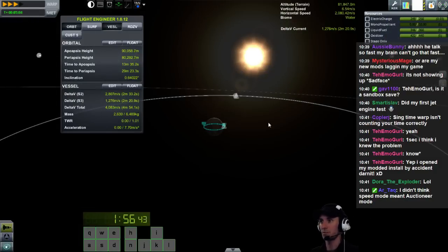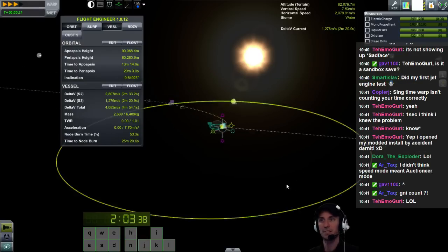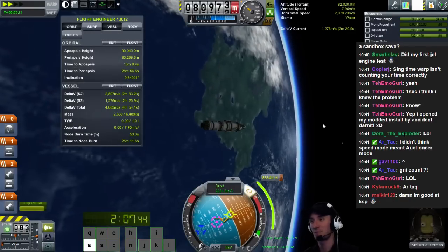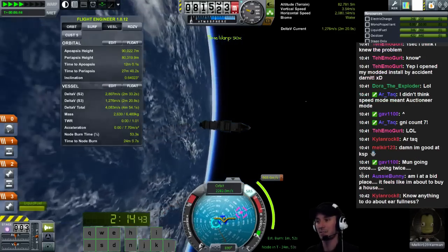Where's the moon? There's the moon. Click on the moon. Set it to the target. Come over here. Add a maneuver node right there. Pull it like this until it's 850 meters per second delta-V. There's a mun encounter. We're already good. I've done this before. There's the node - it's coming up in 26 minutes. I need to time warp even faster, so let's go out of physical time warp and into mechanical time warp.